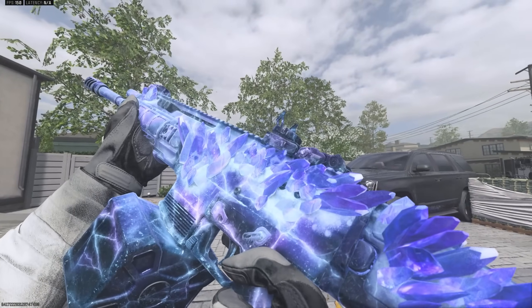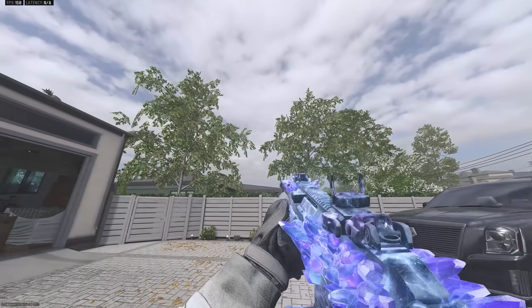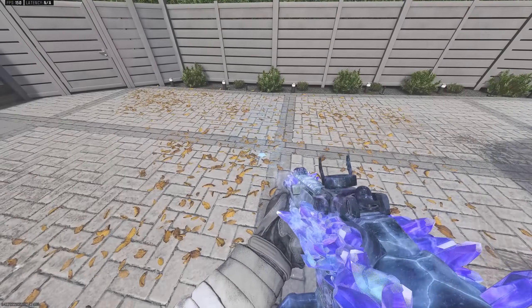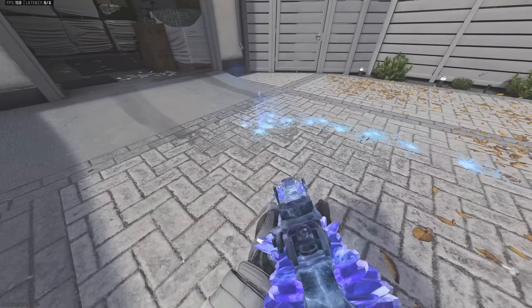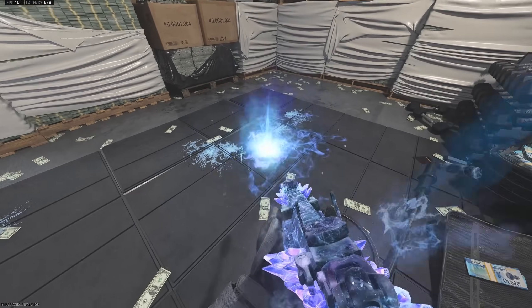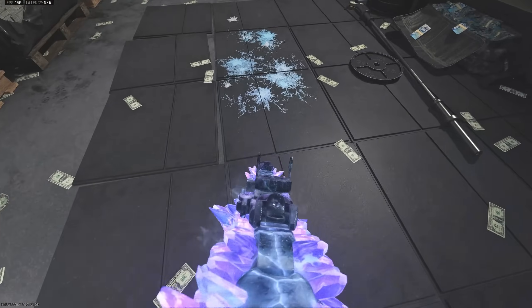Here are the blueprints in game, and it surprisingly actually looks better in game than in the menu. This is definitely a frozen looking blueprint with a blue dot. When you shoot it, it has a custom sound effect, a light blue impact effect, and leaves a frost wherever you shoot. We'll call that frost.